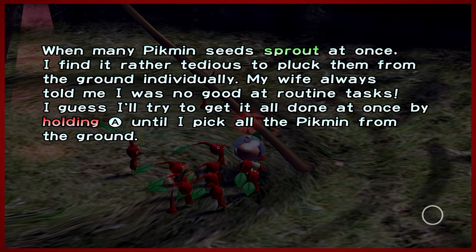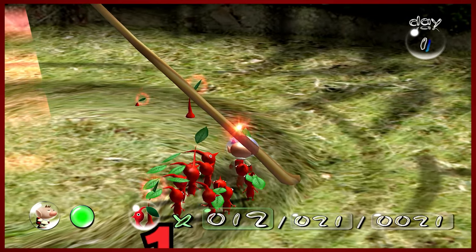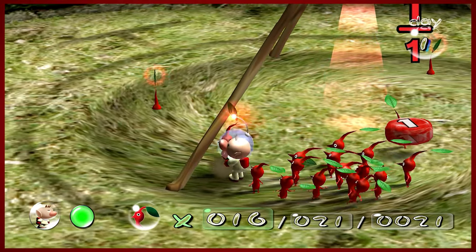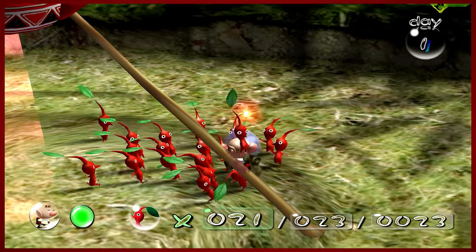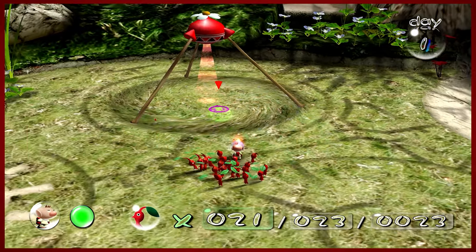When many Pikmin seeds sprout at once, you can hold A to pick them up. When they're idle, they are glowing a dim color, and when they're fully active they'll be their full bright red. That's how you know whether your Pikmin are fully established or not.